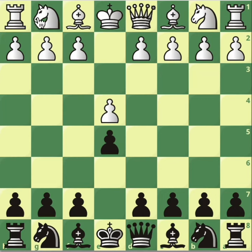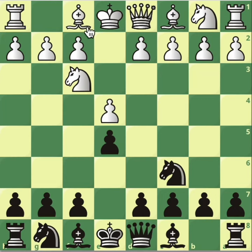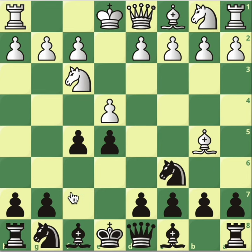After e4, e5, knight f3, knight c6, and bishop b5, the Spanish opening is on the board. Black goes on with f5. In this video we're going to focus on two variations we haven't looked at yet: one is bishop takes knight immediately, with the idea of taking the pawn on e5 or f5, and the other is pawn takes pawn on f5 immediately.